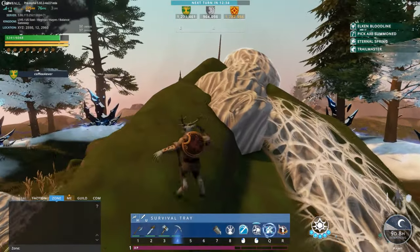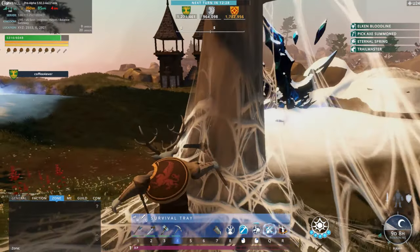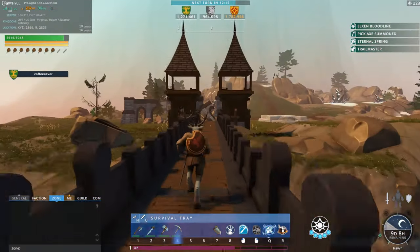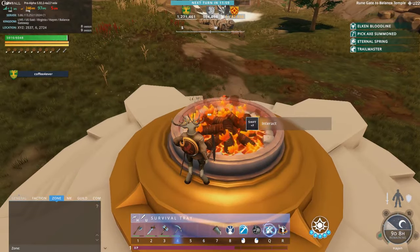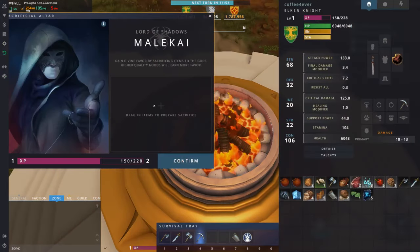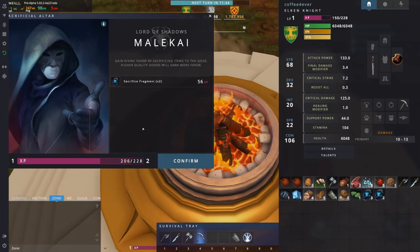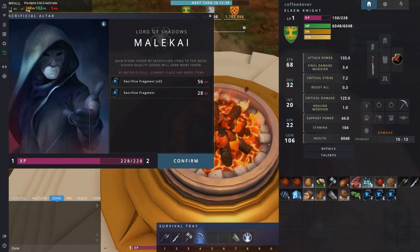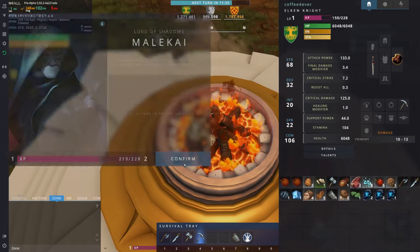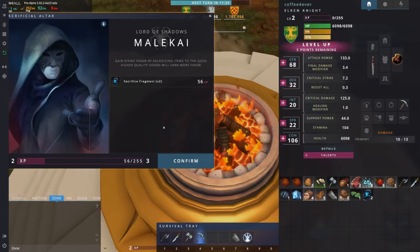Once you finish killing the spiders or mining the Hunger Crystals, make your way south over that bridge and up towards the rune gate. This here is the sacrifice pit — interact with it with the F key. You give up items to get XP. Something noteworthy: the XP from items doesn't carry over, so you want to split the items up. You can do that by shift-clicking the items you want to split. Level up and re-interact with it, because if you gave all the items up at once, it would be wasted XP.